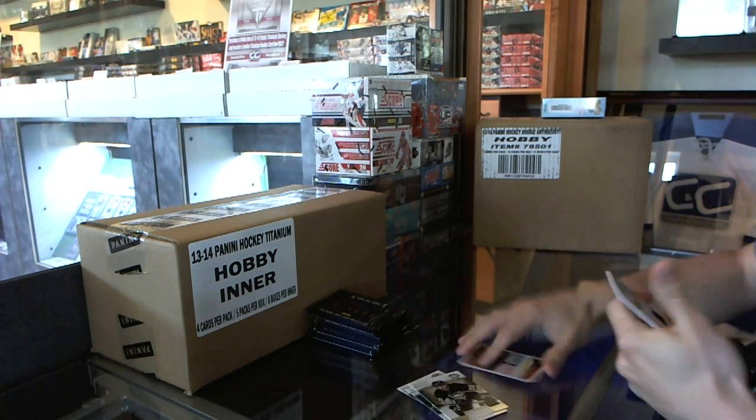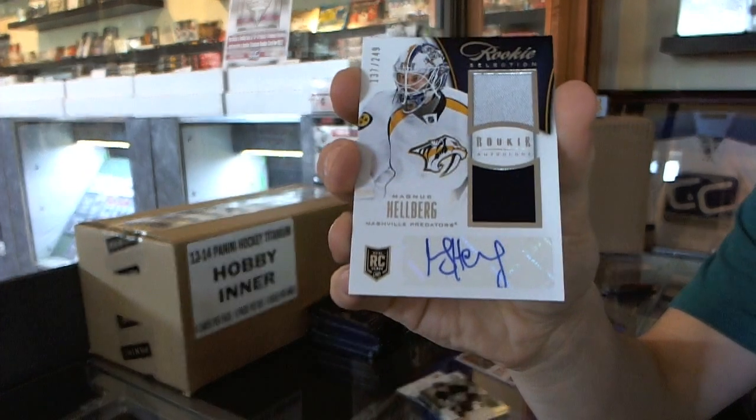Alright, and we've got a rookie selection dual jersey and autographed number 249, Magnus Helberg.